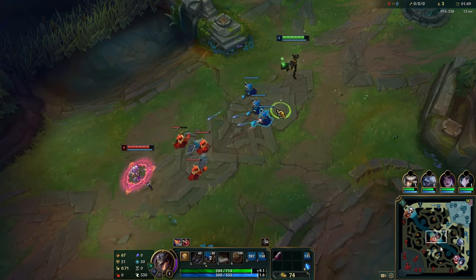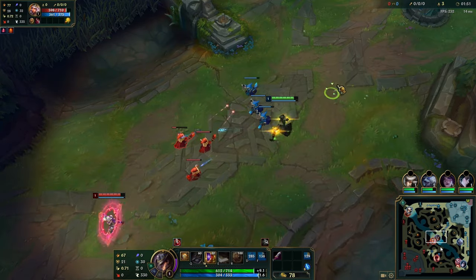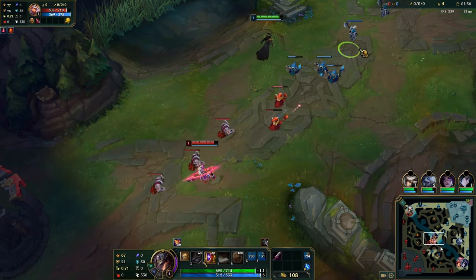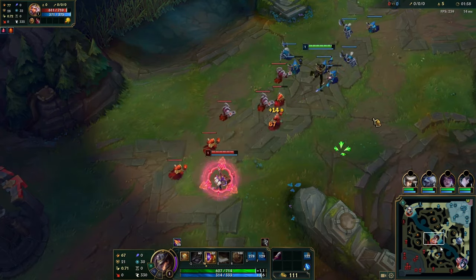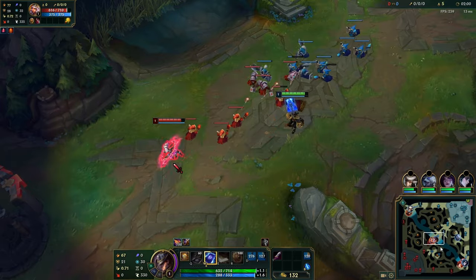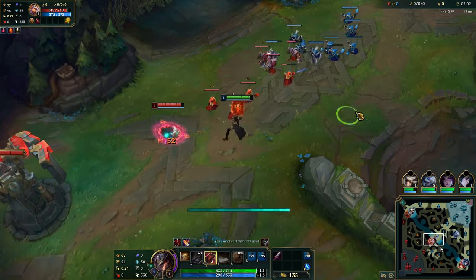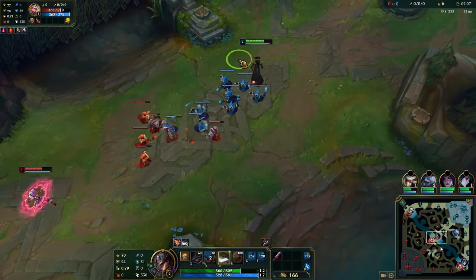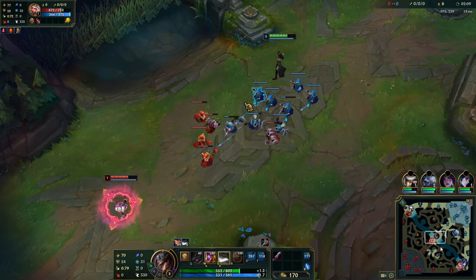Definitely not something you want to be doing. Especially at level 1 — as soon as I lost my ghost, I shouldn't be trying to do any cheeky plays to put Lee Sin five seconds behind. It's not worth my flash, but I went for it anyway. Before this game I got like 20 kills in a solo queue game on Sylas, so I just felt like the sky's the limit and I got punished very early.